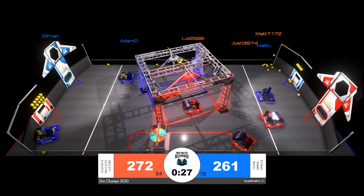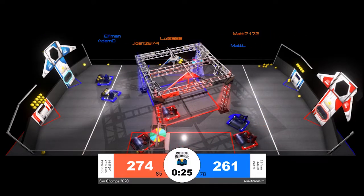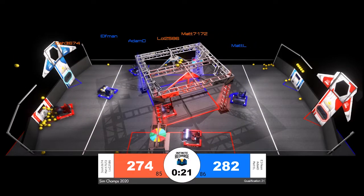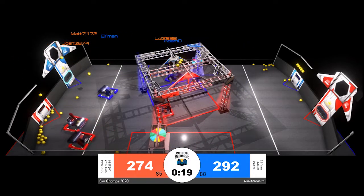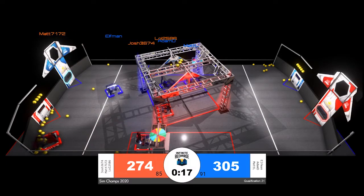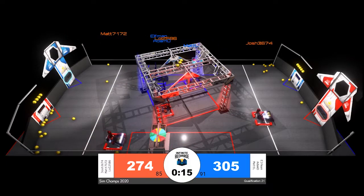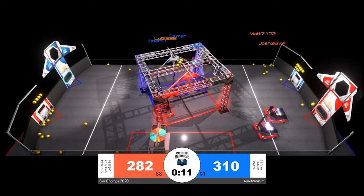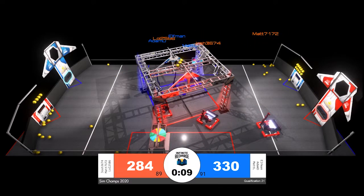Endgame has now begun. As we've seen in our previous matches, the focus remains on these power cells. Until these alliances hit 90 power cells, they're going to prioritize that ranking point over the ranking point on the shield generator. The shield generator ranking point takes only a few seconds to accomplish, as long as all three robots get into position at the correct time.